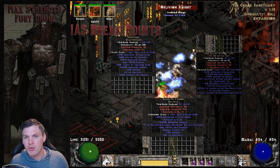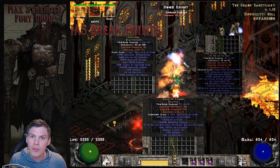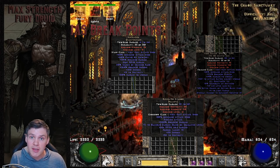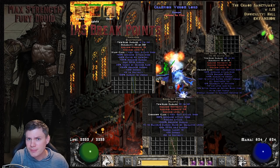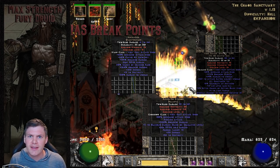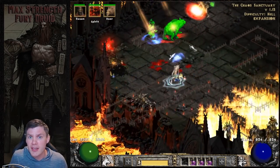Items like Bariza, upped Ribcracker, Ethereal Tomb Reaver, or Breath of the Dying are awesome to use because they have a lot of increased attack speed solely on the weapon base itself. That's kind of what distinguishes the Fury Druid from other melee builds - the top tier weapon choices are very unique.